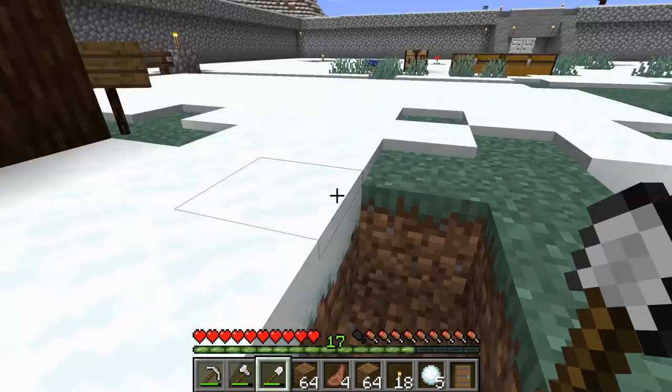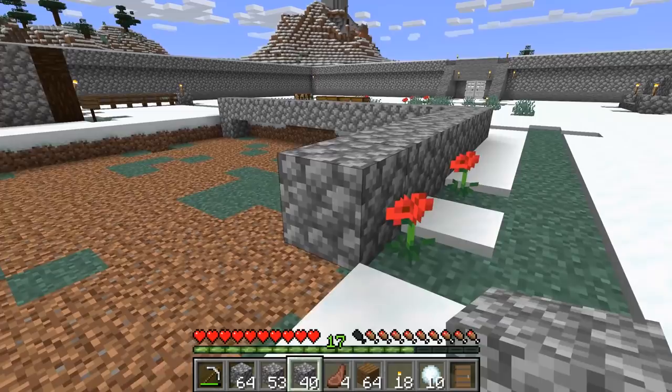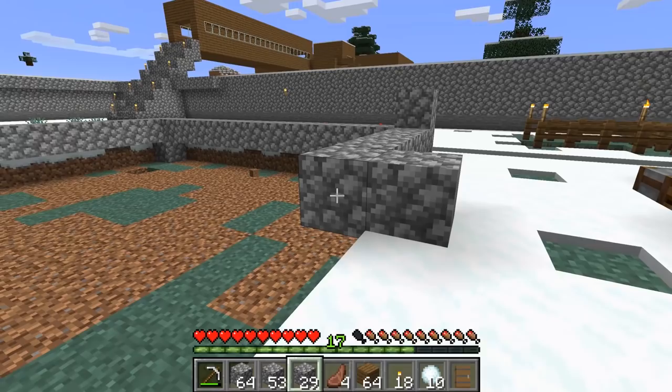I'm laying out a foundation. I actually left one block below that's hollow — I do plan on having a basement, but I want to elevate the foundation itself with cobblestone. I think I'll do one more layer on the outside, and that's going to be part of the bottom floor too. I think this is going to work out pretty good, actually.